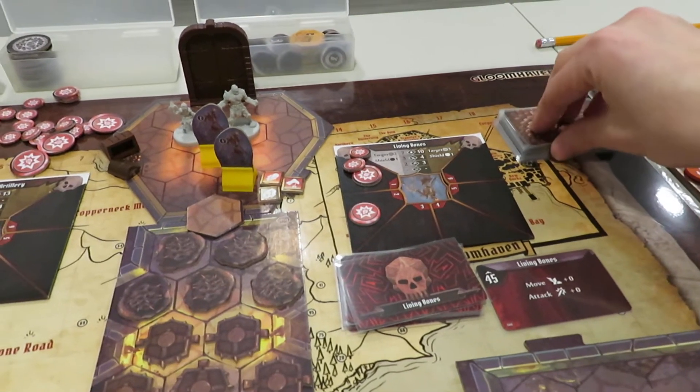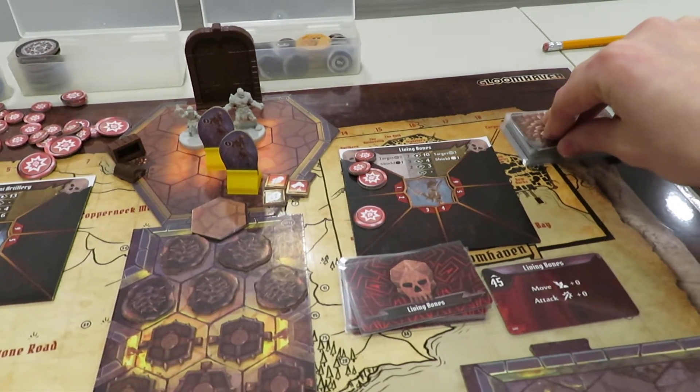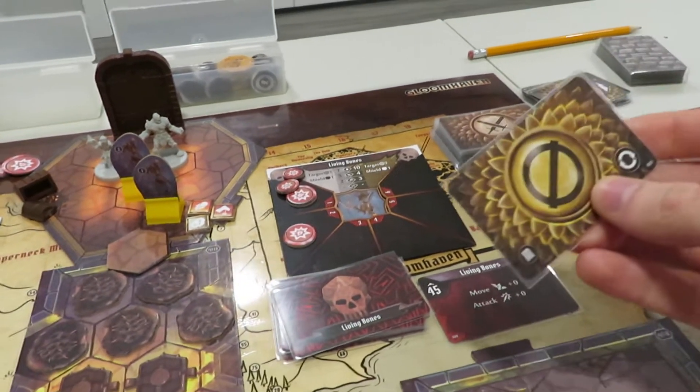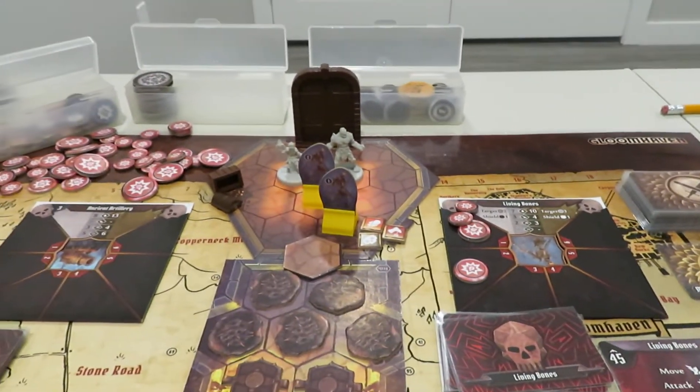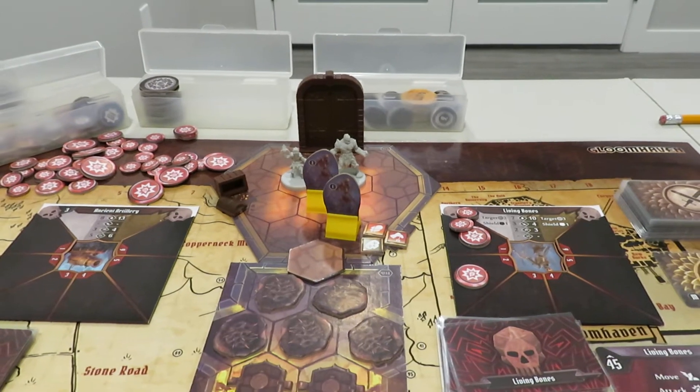It is a melee attack — here it comes. The first one going to the Cragheart with a four, and it's a null! So the first attack against the Cragheart is zip. That's amazing.